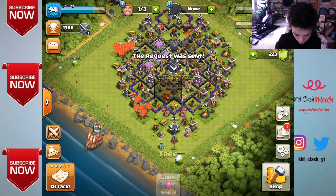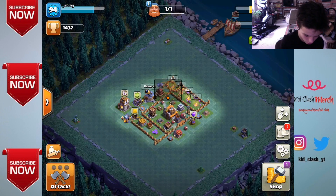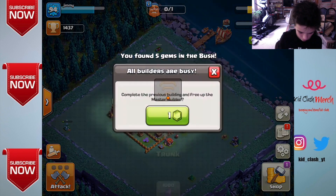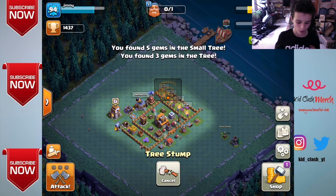Let's go ahead and remove all these shrubs. I want to see what the new Christmas update looks like — oh, they have some snow! That's nice and looking awesome. Let's take a look at the builder base and see if there's anything different. Not much going on over here, basically just the same stuff we've seen from the builder base in the past.